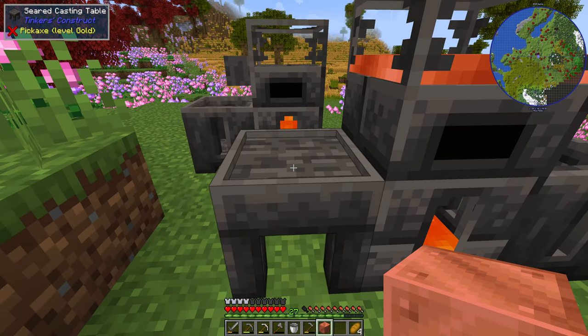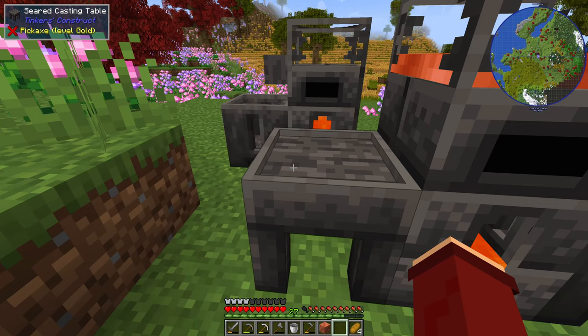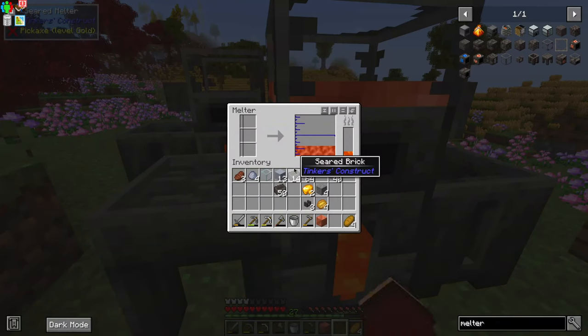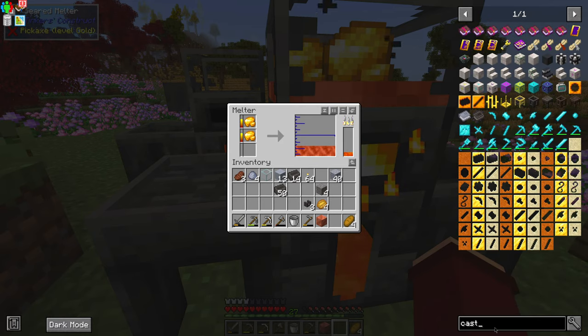This side — the casting table — is used for making casts, but you can also use it to make ingots. First you need to make a cast. Casts are made from gold, or at least most reliably from gold. There are various other resources you can use, but gold is your best option. You can make sand casts, but they're only good for one use and then they break. We want to go with gold casts so we can reuse them.